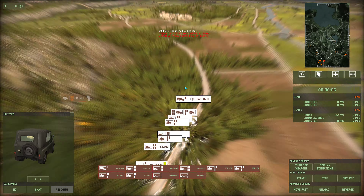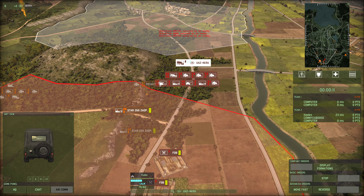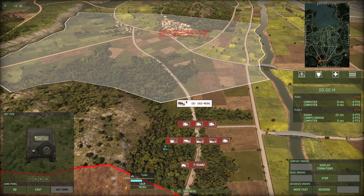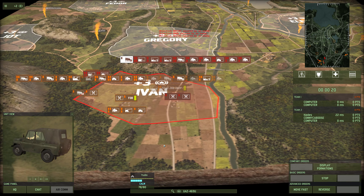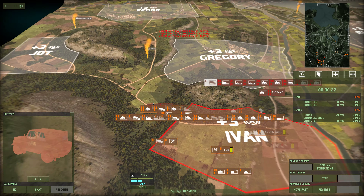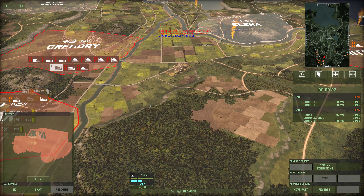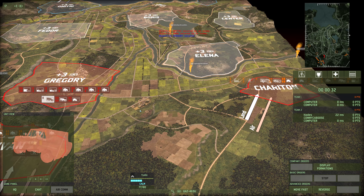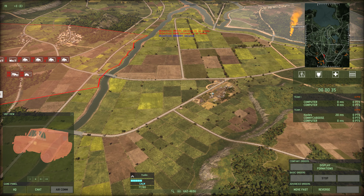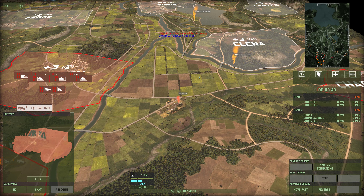There's my command vehicle. I'll capture Gregory right now — what a mad dash. I'm worried about the right side because of the bot. What I might do is put some infantry here with something overlooking, so anything that crosses the bridge will get blown to bits.